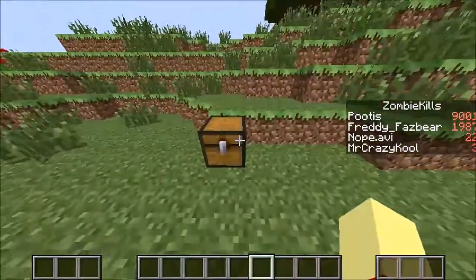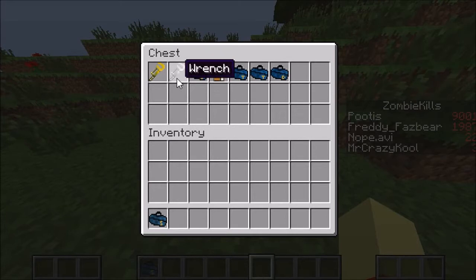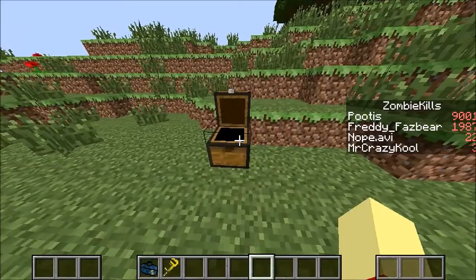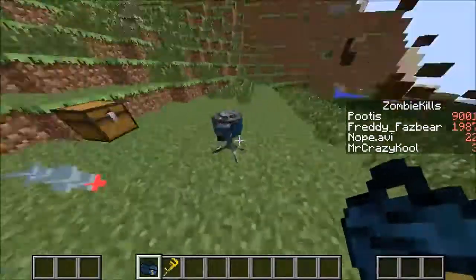So you just saw that little sentry here, I'm gonna show you how it works. Here's a little blue sentry. There are two types of wrenches: just a regular wrench and a golden wrench. The golden wrench takes less time to upgrade the machines. Let's put a little sentry down here. This is a level one sentry.